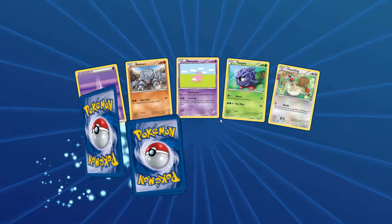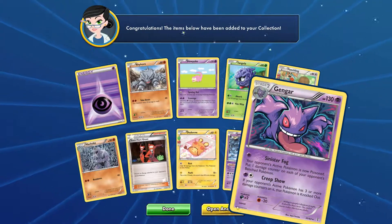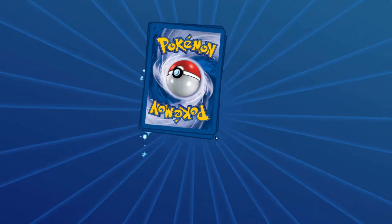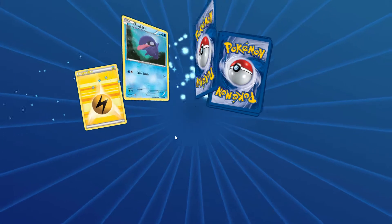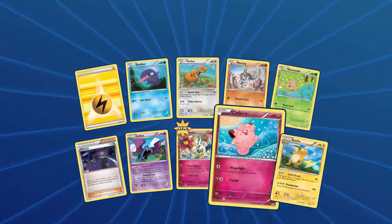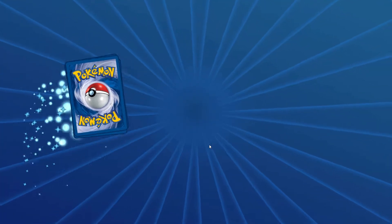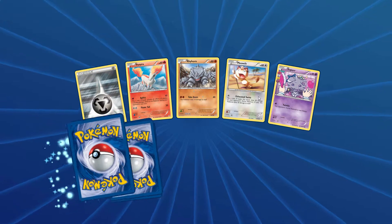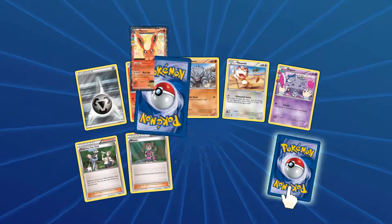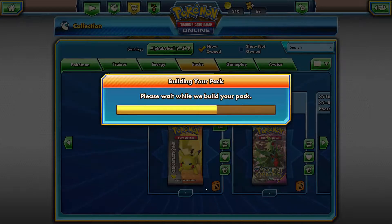Okay, open another one. Here we go, we get a Gengar. Usually I'm much luckier in the Generations packs but today not quite. We just have to go quick through these because I don't want to waste time.